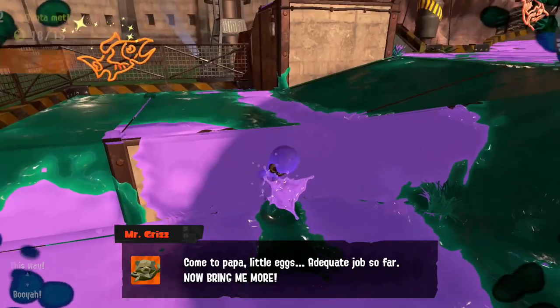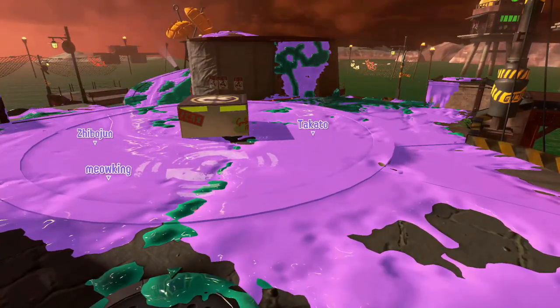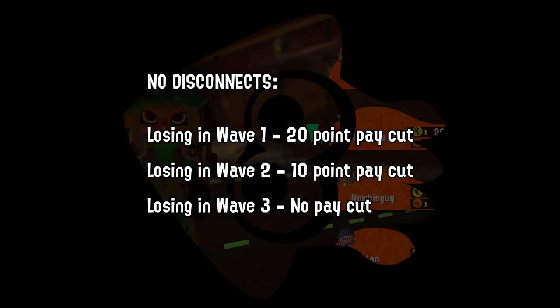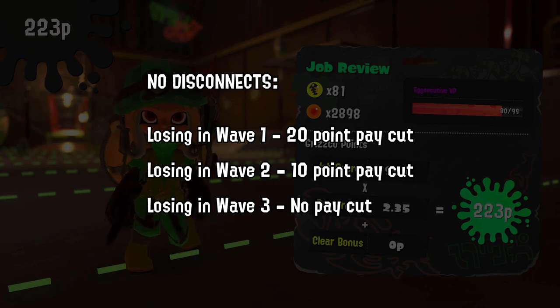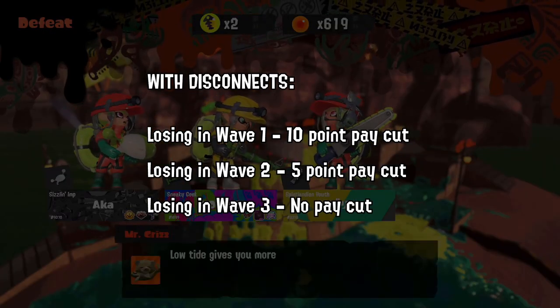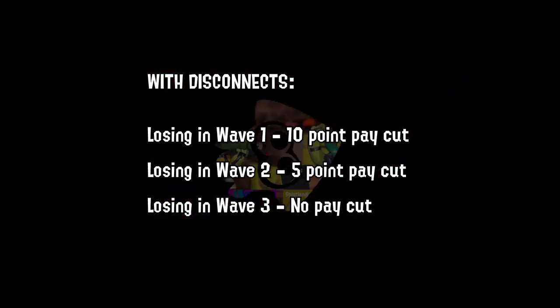Between waves, you get revived automatically if you're splatted, though you do start the wave 1 or 2 seconds later than teammates who were alive. Losing in wave 1 gives you a 20-point pay cut, losing in wave 2 gives you a 10-point pay cut, and losing in wave 3 does not give you any pay cuts at all. If you have any disconnects in your team, losing in wave 1 gives you a 10-point pay cut, and losing in wave 2 gives you a 5-point pay cut instead.